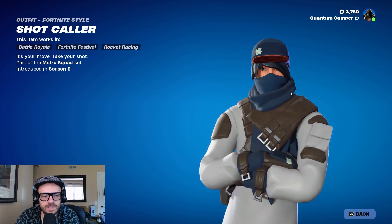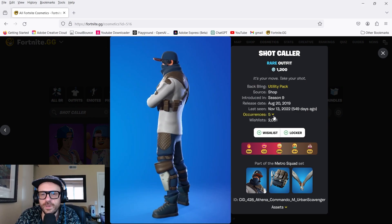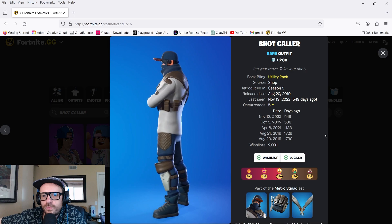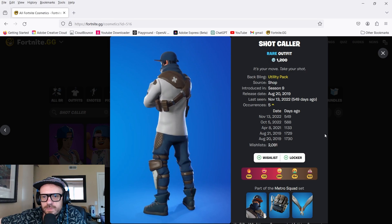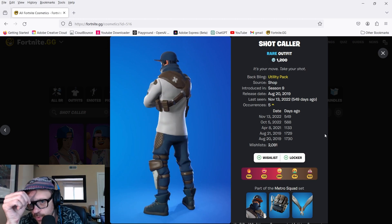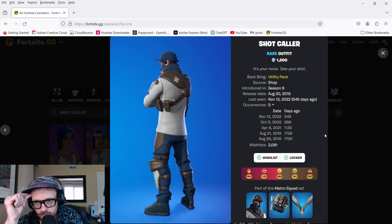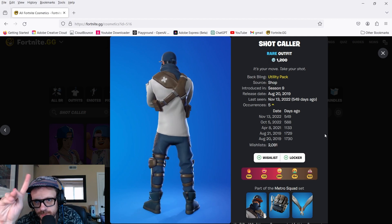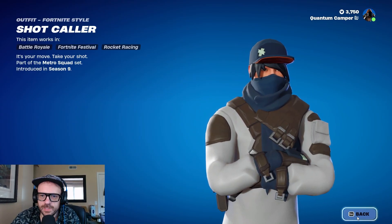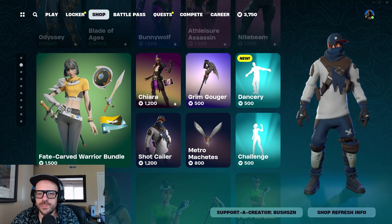Shot Caller — Season 9, I guess we'll give him a pass. But like, who's looking at this going 'I need that'? 549 days out of the shop — whoa, this is actually a really rare skin. Five occurrences: 1730, 1729, then out of the shop for almost 600 days, then drops two more times. That's crazy. I'm not that enthused about it but it's decent for 1200. There's just so much cool stuff in the store — that's the problem.